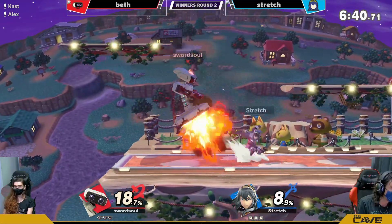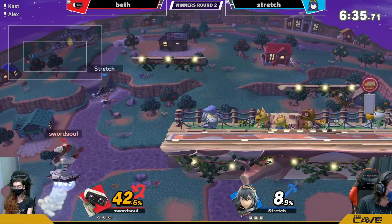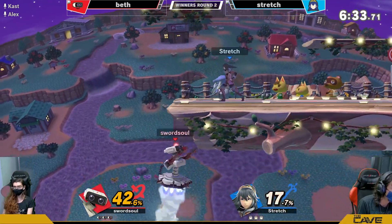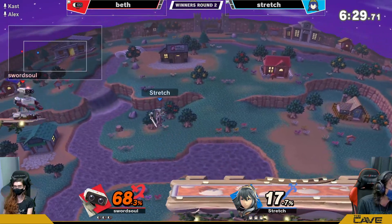You've got to always be aware of just the high-risk options ROB has. And this edgeguarding is going to be a crucial part of this set. Lucina, one of the best edgeguarding characters in the game, one of the best ledge trapping characters in the game, and we're going to have to see how Beth deals with it.